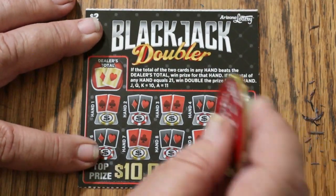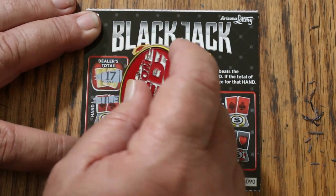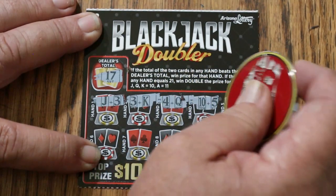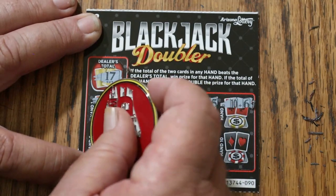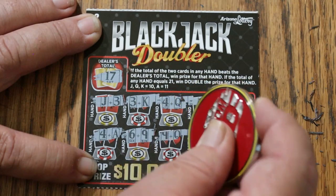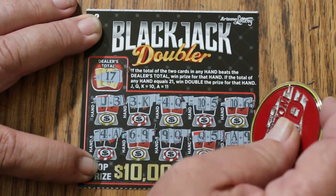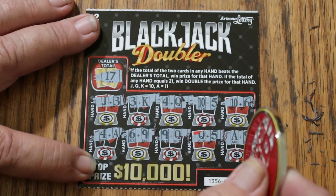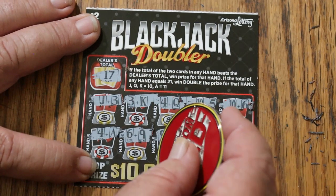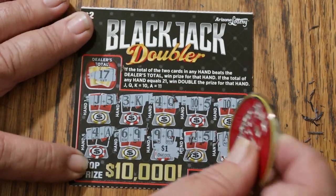Next one up. Dealer's hand is 17 — 13, 13, 14, 15, 16, 15, and we got it with a 19. 15, and we got it with a 20. All right, two of them this time. $1 there and $1 there for two.